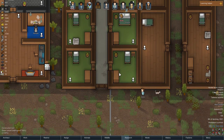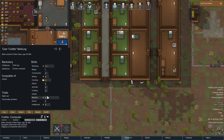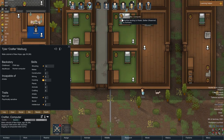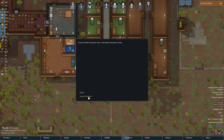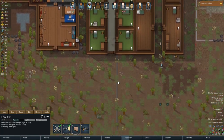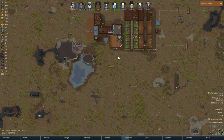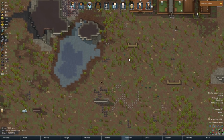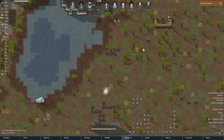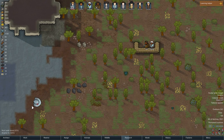Oh no — someone's mad. I need someone with doctoring — medical five, okay. Crafter, take care of Kisaki. Mad muffalo! A local muffalo has gone mad and will attack everyone it sees. Fine — Law, get over here buddy. I don't think I need anyone else other than Law for this one. He'll be able to take care of it himself. That thing is coming close though — there we go! More food.